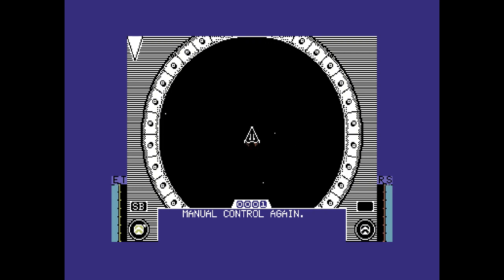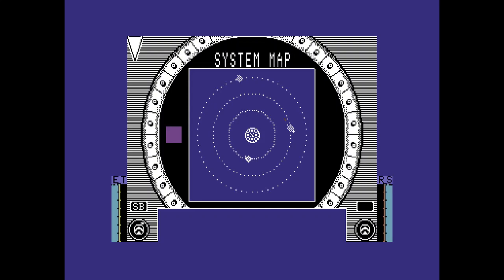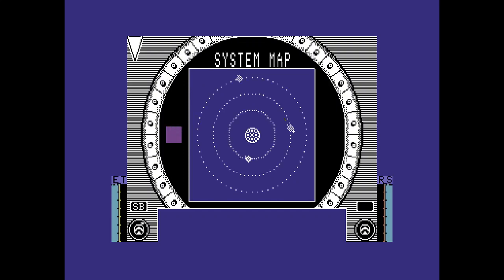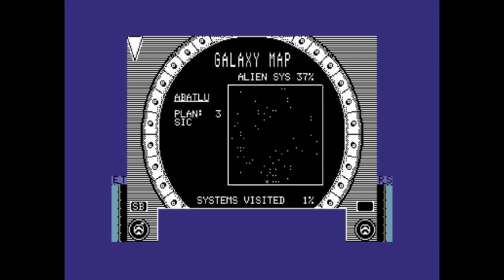So you've got your little counters at the bottom left and the bottom right. SB stands for star base - it's basically showing you how to get to the star base. I'm just going to go there now. You also get two maps. If you press T, you get a system map so you can see the star system, the different planets, and you can zoom in and out. You can set pointers so you know where stuff is. And then you also get a galactic map so you can see all the planets you're in.